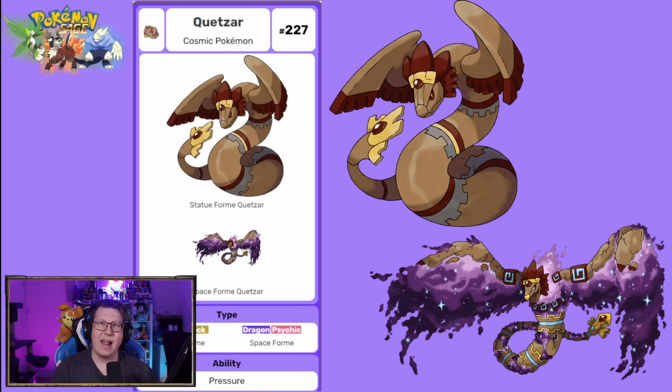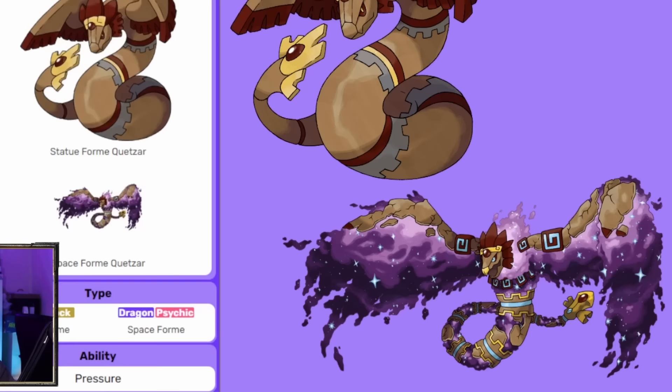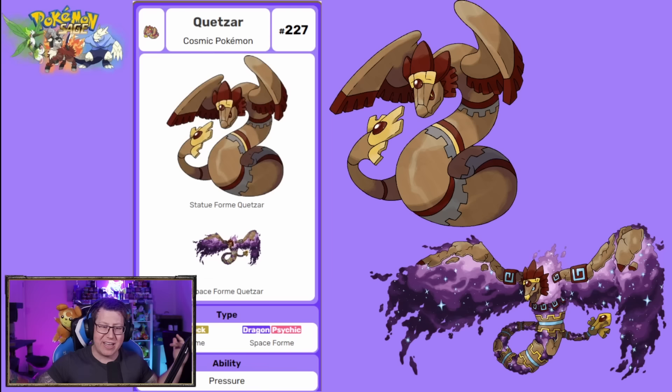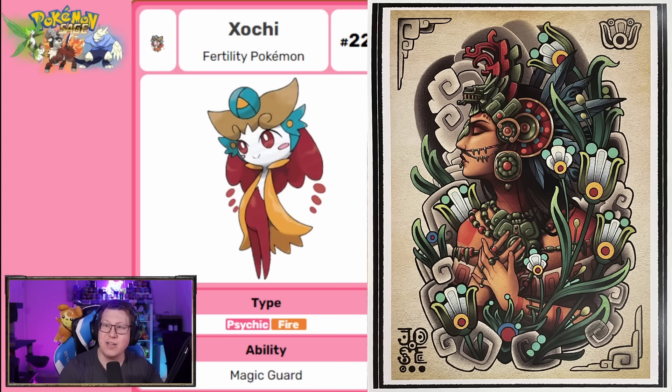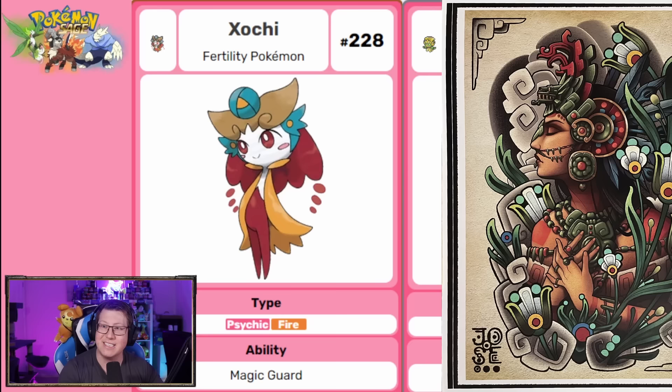Our main legendary for the region is called Quetzal, again based on the Quetzalcoatl. It's got two forms: it starts as a stone form, looking just like a stone statue, but then it can become a space form with massive wings like a massive eagle, with a galaxy, star, spacey kind of look in those wings — I think it looks fantastic. Then we have our two legendary idol Pokemon, Xochitl and Xotec — Psychic and Fire, then Psychic and Steel — based on Aztec deities. Xochit Quetzal was the fertility and beauty goddess, and Quimbei was based on culture and gold working, hence Xotec looking very golden and shiny.